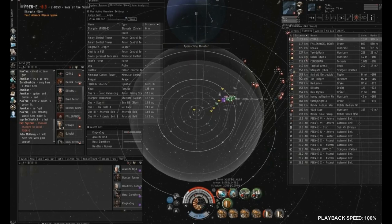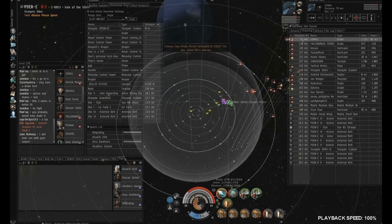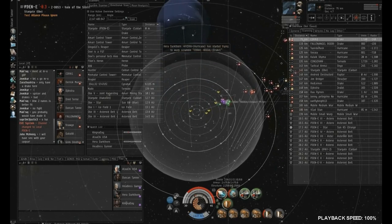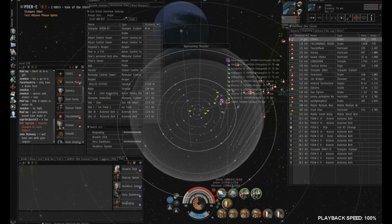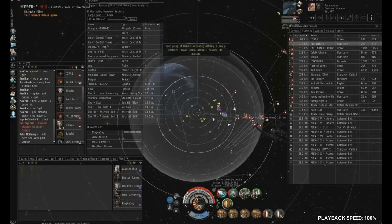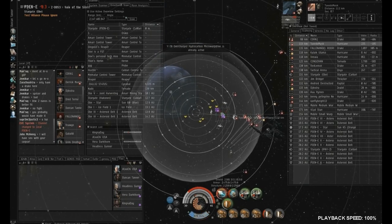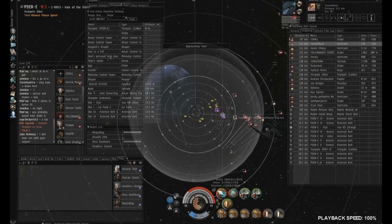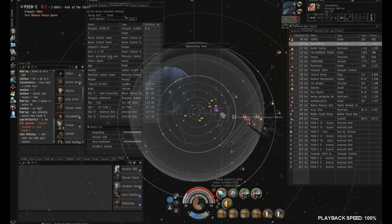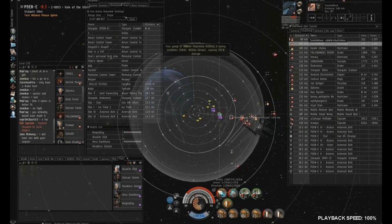After the last tackler is dead, we go for a Drake — he's the closest to us, he's been shooting us and is aggressed off the gate, so he's pretty much the best target. He's trying to get back to his gang, so we have the Hurricane put a scram on him so he can't. This allows us to stay closer to him than we otherwise could, especially considering how much damage there is, and the second Drake is off-grid.